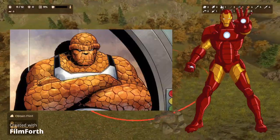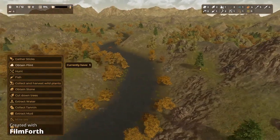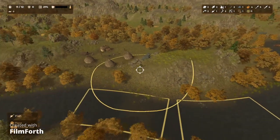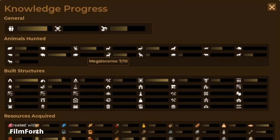From Stone Age to Iron Age, you'll be juggling resource management, expansion, and defending your village from raiders. The technology tree is a fairly unique one, as it rewards you with tech points for reaching certain milestones, like building 10 huts, hunting 20 bisons, or brewing your first pint of ale.